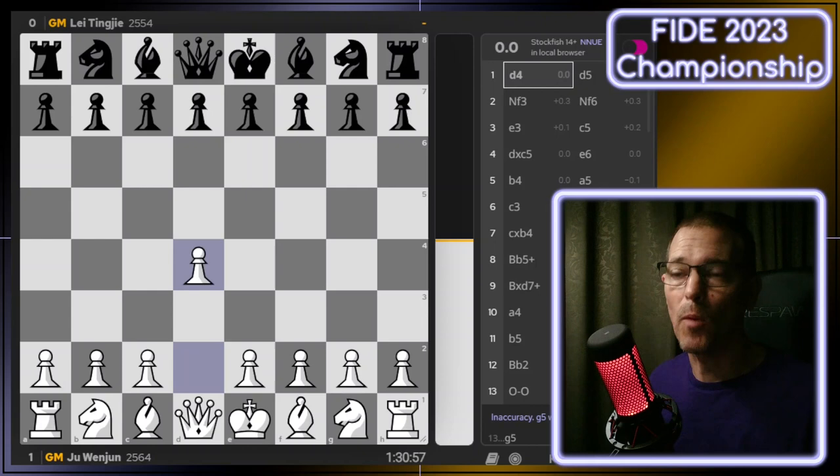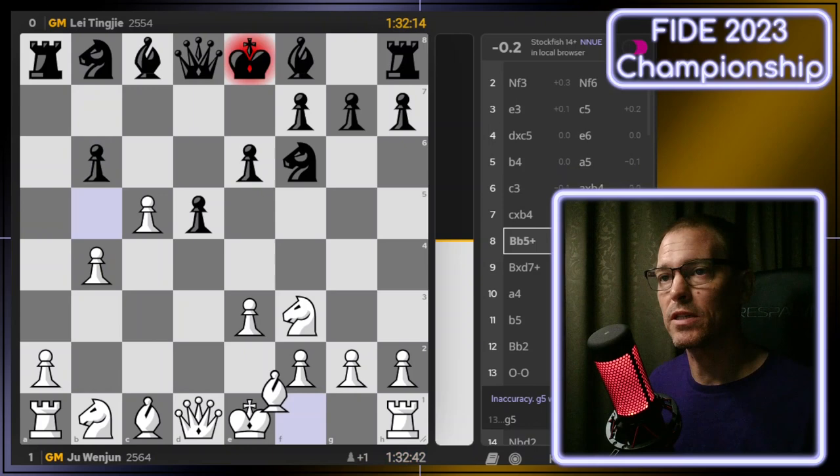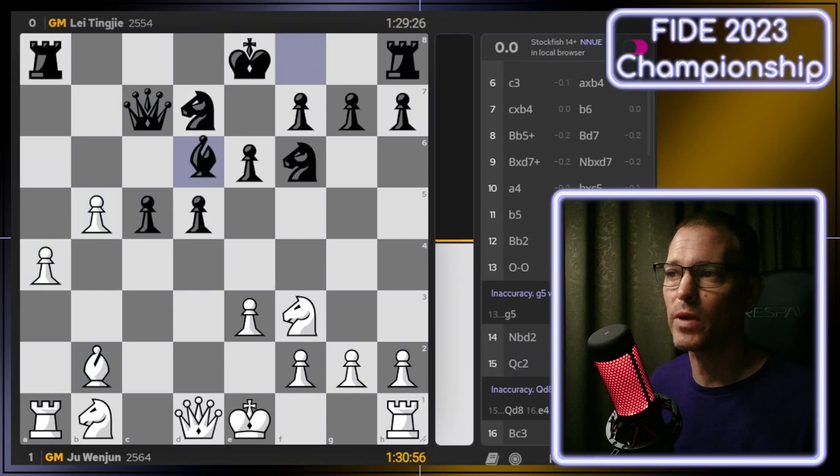In this game, the defending champ opened with D4 and pretty soon we got a Kali system, which was the first time we've seen that in this tournament. And once more, as with all the other openings, it seemed like both players were fairly familiar with what to do in these positions. They played book moves according to the master's database all the way out until about move 14.